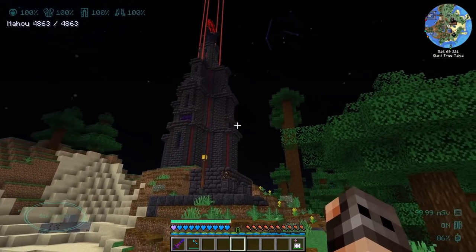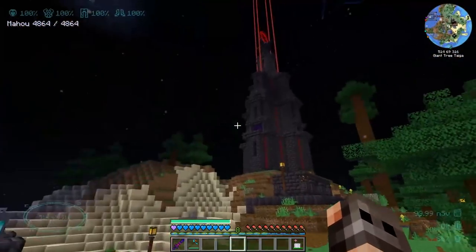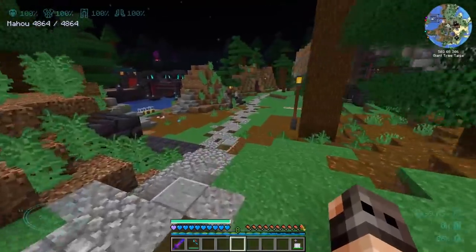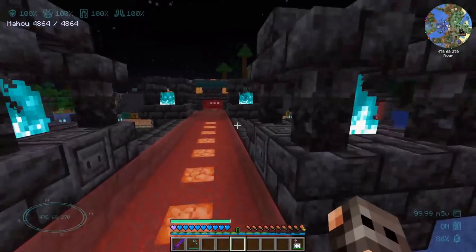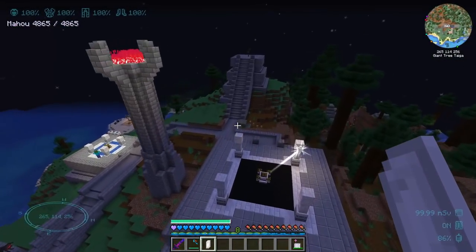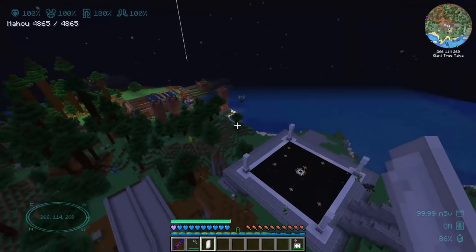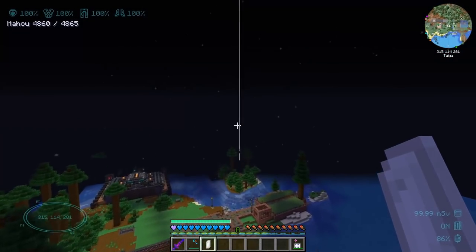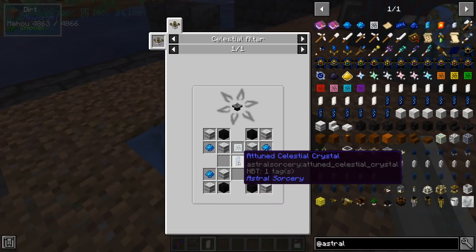My original plan for this episode was to complete the Tower of Suffering for villagers to generate Maho Tsukai mana, but that's not happening this episode. We still need a good celestial crystal from Astral Sorcery to perform the ritual. So we'll progress further into Astral Sorcery, build up infrastructure, and come back to the tower next episode. To do that we need an Iridescent Altar, which requires a celestial crystal.